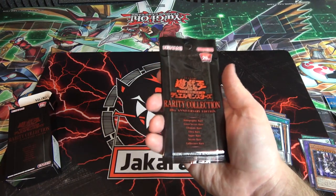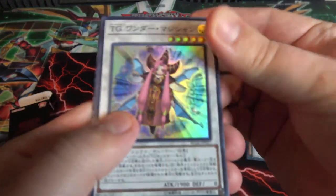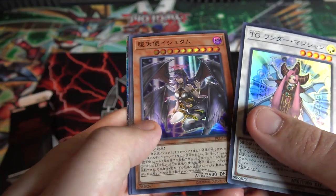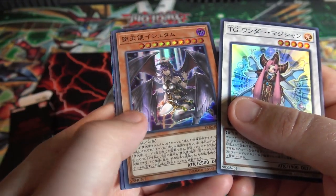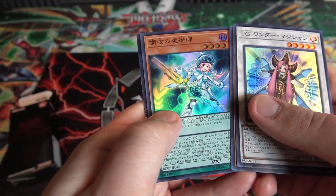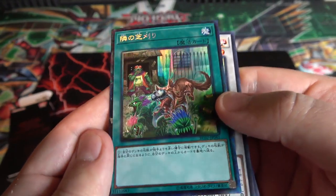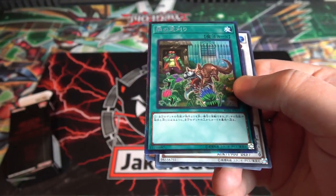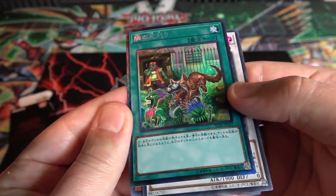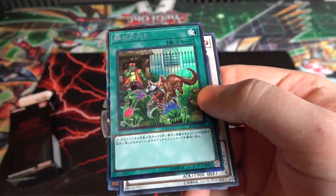Now we're down to our last pack. I pretty much got every rarity so I'm really happy with this. TG Wonder Magician — might be wrong, forgive me. You can actually get super rare too. Dark Lord Ereshkigal again, then Harmonizing Magician — and we actually got Grass Looks Greener as a collector's rare! You can get two collector's rares out of a box! I'm definitely getting another one of these boxes after seeing this. That looks amazing.